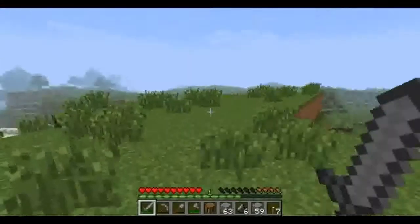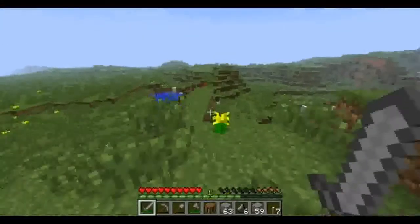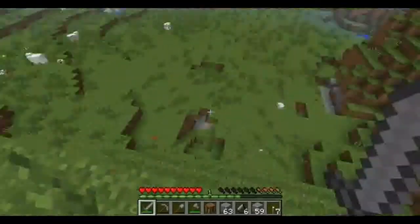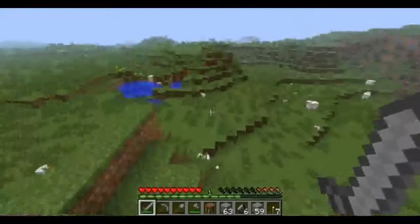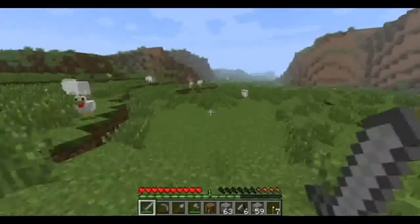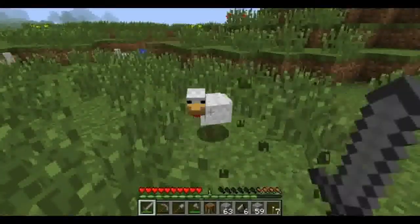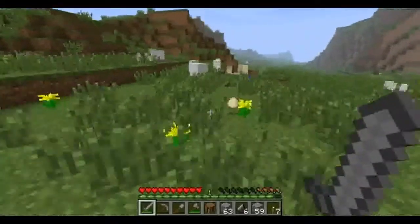Let me explain the hunger system to you. As you move, run, and do stuff in Minecraft, you utilize your hunger bar — those are the little drumsticks you can see. If you run down to no hunger, you start losing life. Losing life is bad, you don't want that to happen. So you have to eat. You can eat raw food, which is fine, but raw food doesn't keep you full as long as cooked food will.